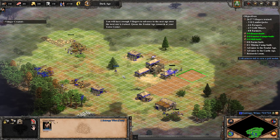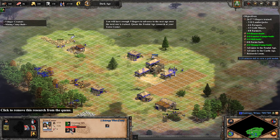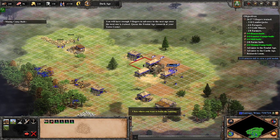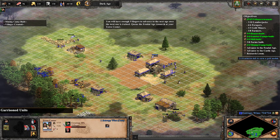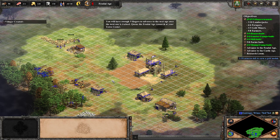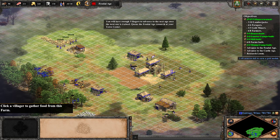You will have enough villagers to advance to the next age once the next one is trained. Queue the feudal age research at your town center.